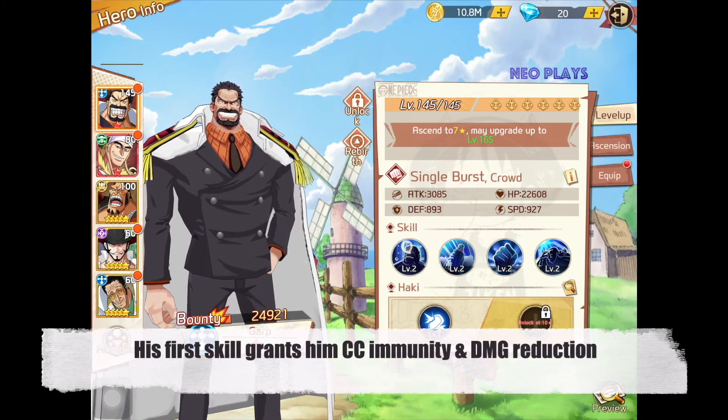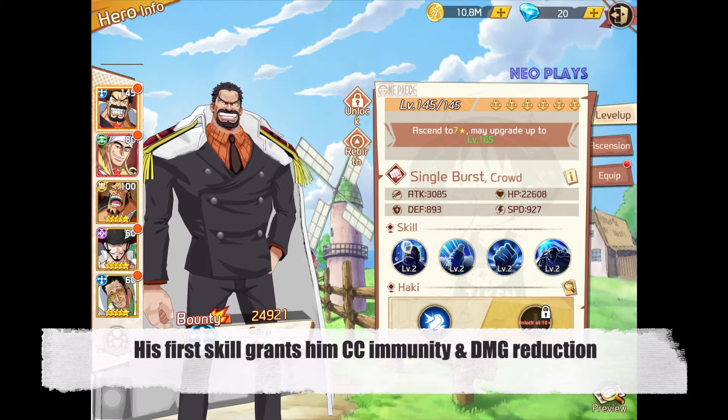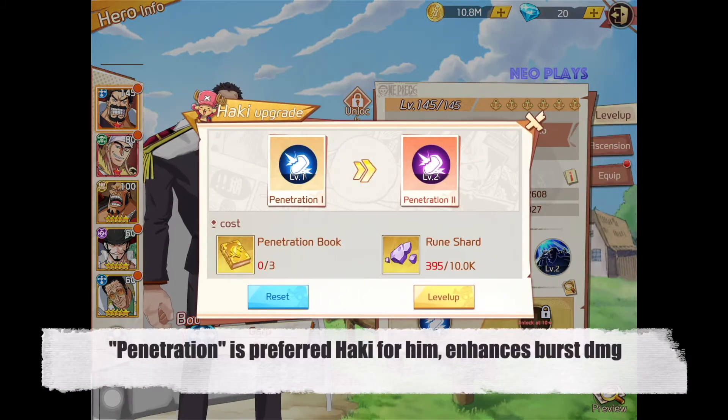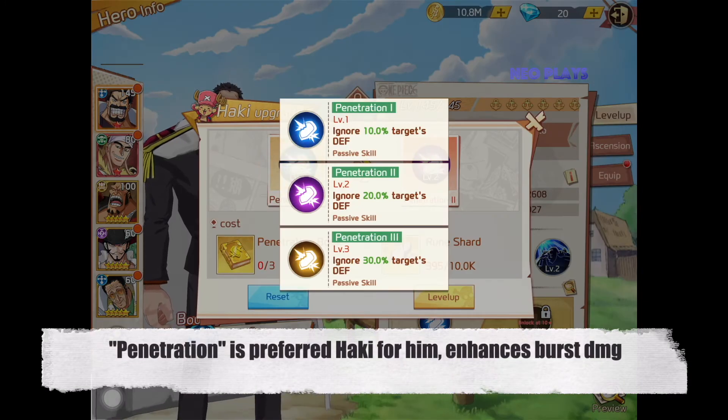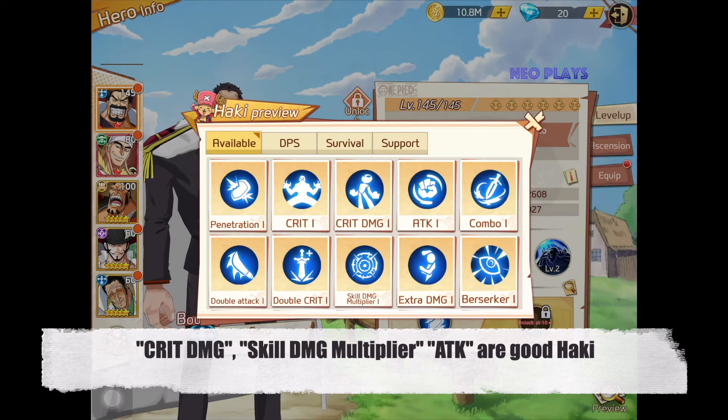His first skill grants him CC immunity and a damage reduction. He is an attacker with raw strength. The Haki recommendation for him is penetration, which enhances bust damage for his second skill. Other good Hakis are crit damage, skill damage multiplier, or even attack.